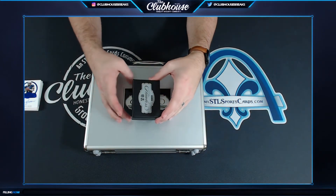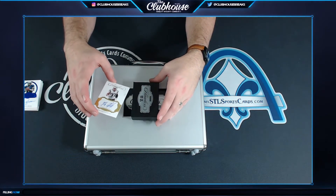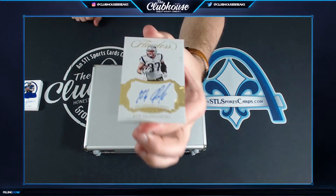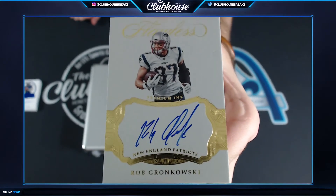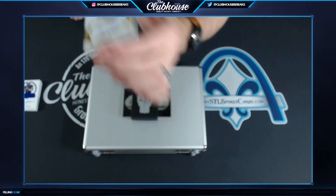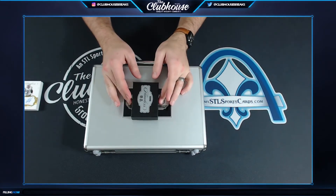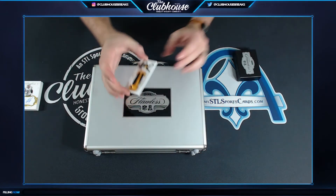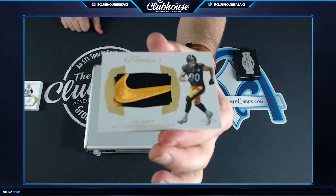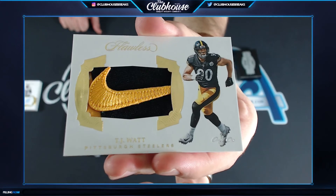Really good autograph content so far. 1 of 5 — oh that's sick! One of five Rob Gronkowski autograph — dang, Gronk one of five! This is a really nice box. One of one rookie Nike swoosh TJ Watt — boom! What — one of one Nike logo!